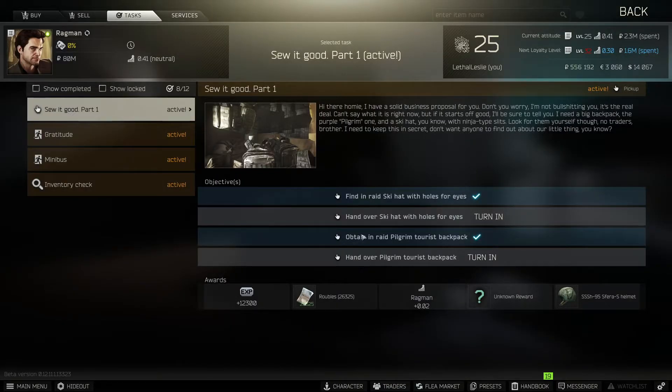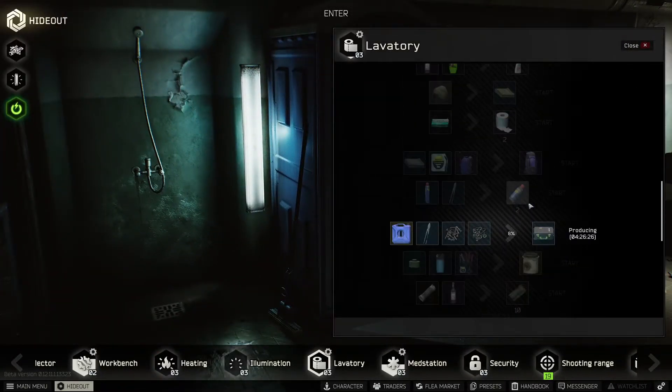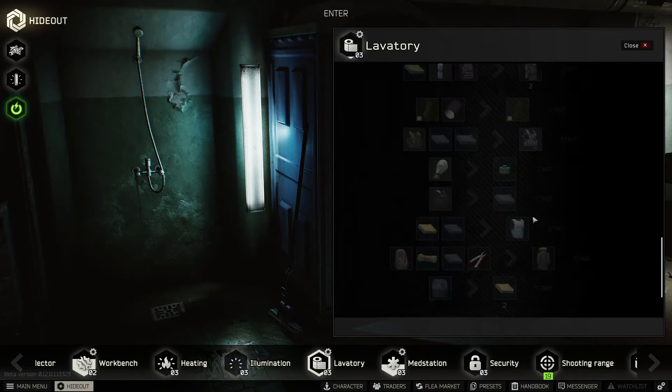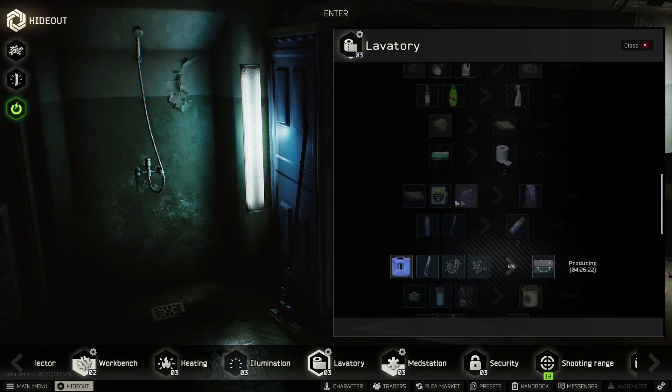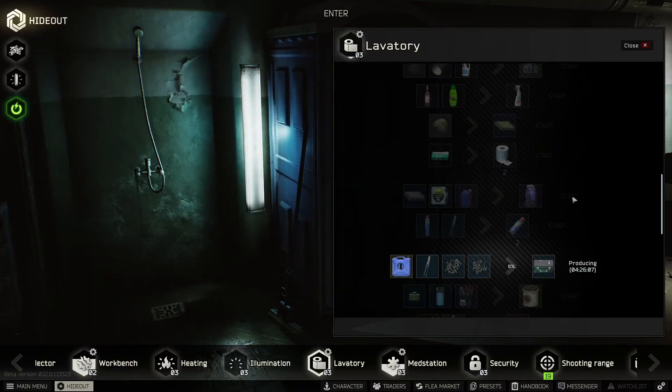Now for the pilgrim, you can see it says 'obtain,' and that's because if we jump into the hideout and go over to the lavatory area, you can see that we can actually craft the pilgrim here. There it is. Unfortunately I can't tell you the exact quantities of these items you need because I'm actually crafting a mag case right now, so apologies for that. But this is definitely the easiest way to get your hands on the pilgrim.